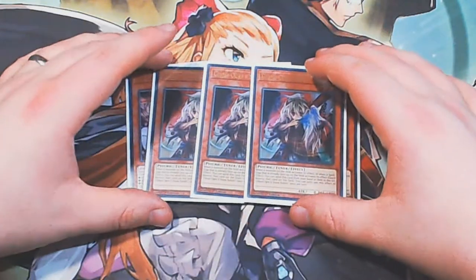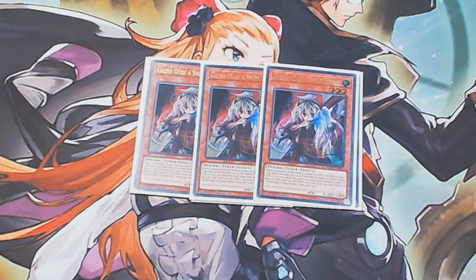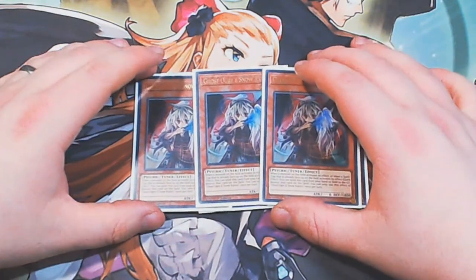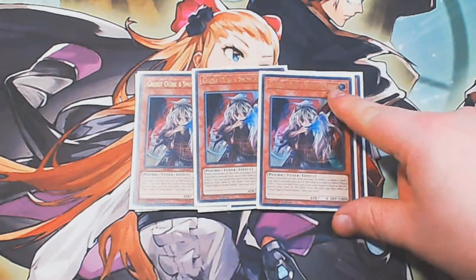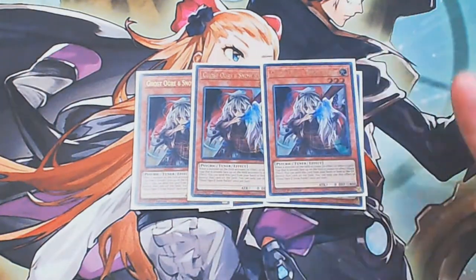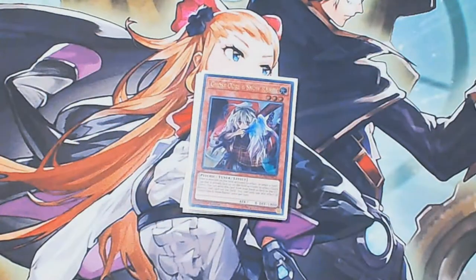And we have triple copies of Ghost Ogre. I'm feeling less and less that I want to keep this at three. Sometimes I'm considering cutting it down, maybe for another copy of Veiler, or something else. At the moment it just feels like three is the default. It just doesn't feel as strong, but it is still a very, very good hand trap. The fact that it's once per turn kind of sucks, much like Ash — opening multiples is kind of dumb, but it is what it is.